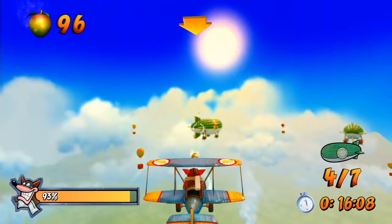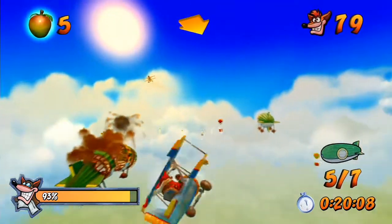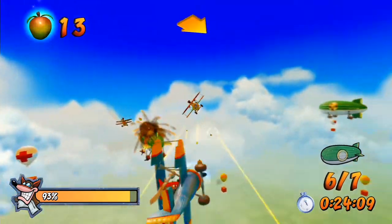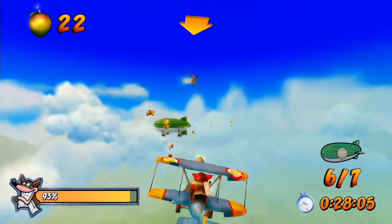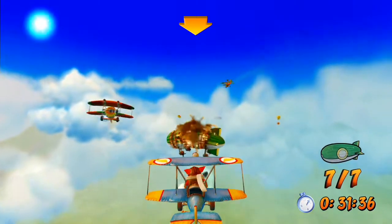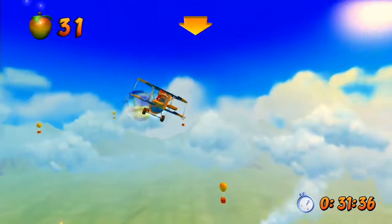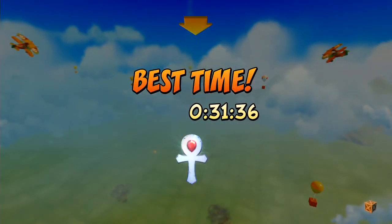It's four blimps down. I turn to face the fifth one and I'm already starting to hit it. That's five blimps down, on to the sixth — we're pretty close so we can start hitting it right away. The seventh is a bit further away, but if you haven't lost much health you can just focus on getting to the blimp without dodging. That ends the timer, ends the level, and it's a platinum. That is how you get a platinum, my friends.